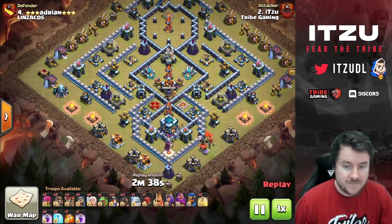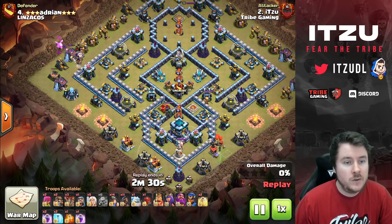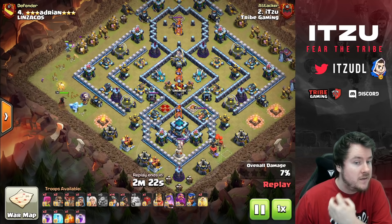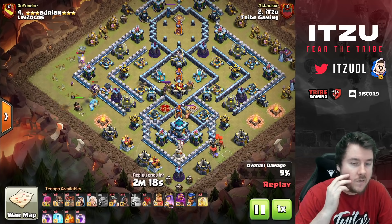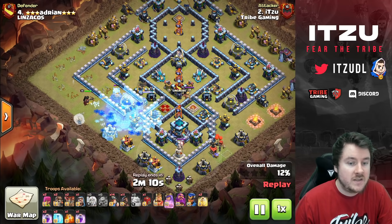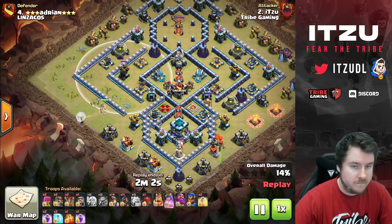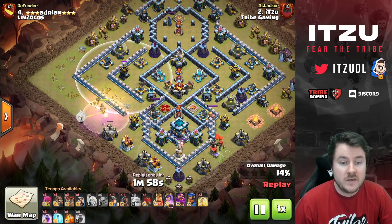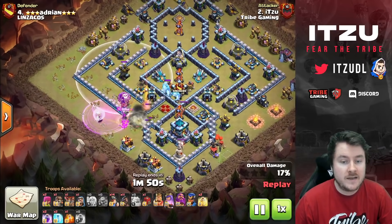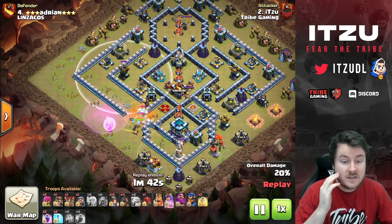Let's take a look at the attack. As explained: Coco Loon first, then once the Baby Dragon is targeted, drop the Queen. Another Coco Loon for the heroes later. The Ice Golem tanks the Cannon and Ground X-bow as predicted. The Arch Tower on the left goes down — great. Healers drop just out of range of the Air Defense, as planned. Now the Queen is approaching the enemy Queen, so I rage even though I don't need it yet, because she's about to step forward.